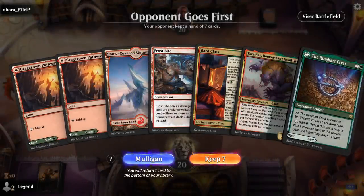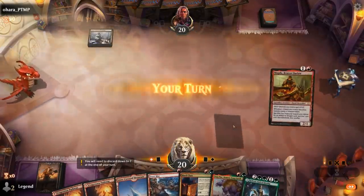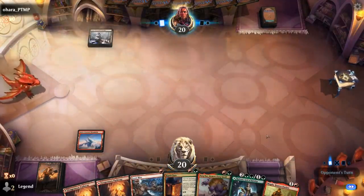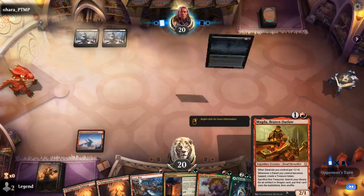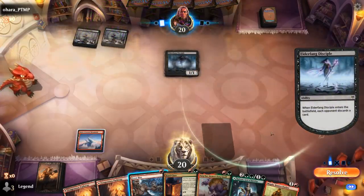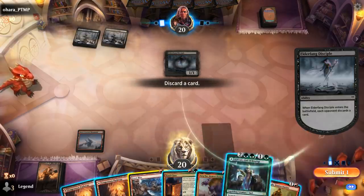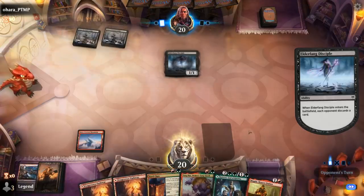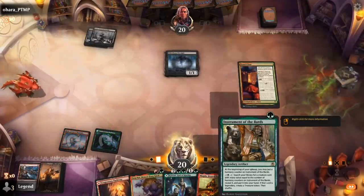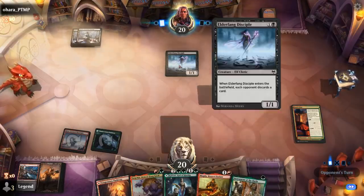Alright, we're on the draw and this hand looks good. Got some interaction with Frostbite, turn 2 Bard class, and a very nice turn 3 — we can level Bard class, play free Targonar, play 1-mana Magda. Disciple makes me discard — could get rid of Frostbite since Kolvorri is a nice follow-up to Bard class as well. We can also play free Instrument once we level up Bard class, which is a nice way to refuel against a discard-heavy deck.